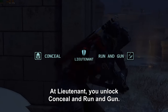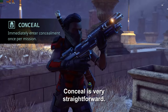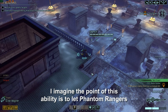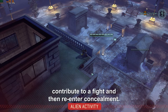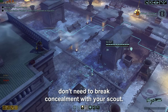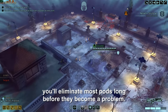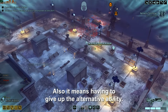At Lieutenant, you unlock Conceal and Run and Gun. Conceal is an active ability that lets you re-enter concealment once per mission. The point is to let Phantom Rangers contribute to a fight and then re-enter concealment. The problem is that in most situations you don't need to break concealment with your scout — as long as you set up your overwatches right, you'll eliminate most pods long before they become a problem. It also means having to give up Run and Gun.